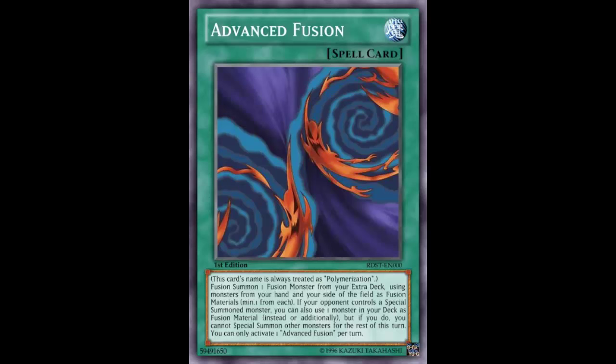Welcome back to Fake Card Friday. Today we're looking at an advanced version of Polymerization. As the game gets faster with synchro summoning, exceed summoning, and pendulum summoning, fusion summoning seems to be falling behind due to its reliance on Poly. Without Poly, fusion decks aren't doing much. So this person decided to make a new updated version called Advanced Fusion — a normal spell card — and we're going to review it and determine whether it would actually help.